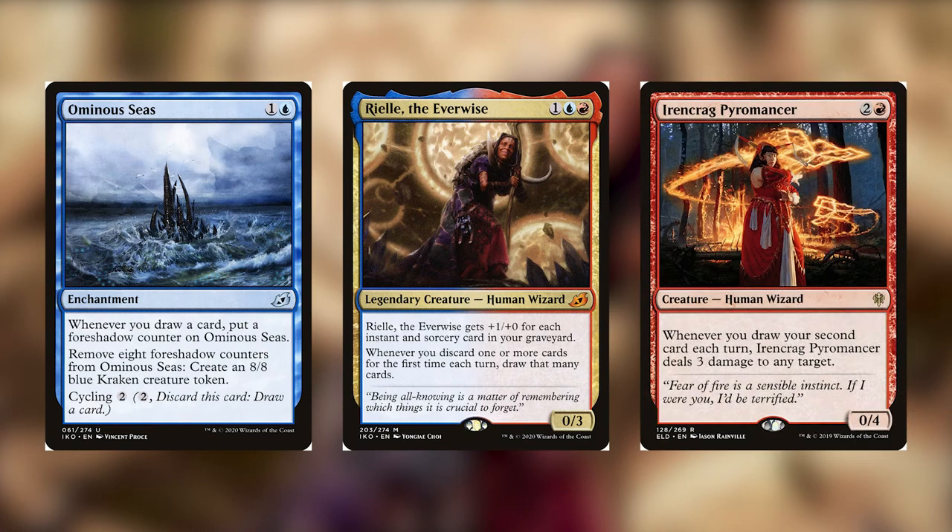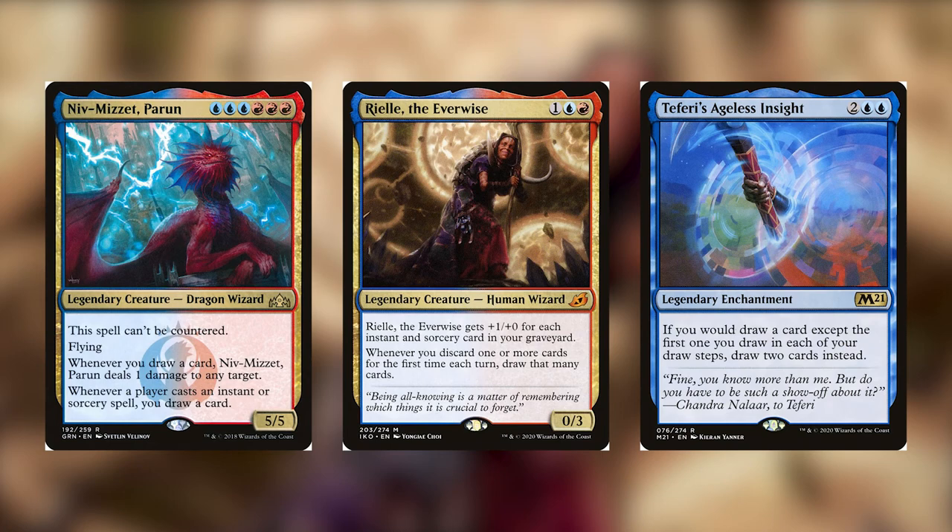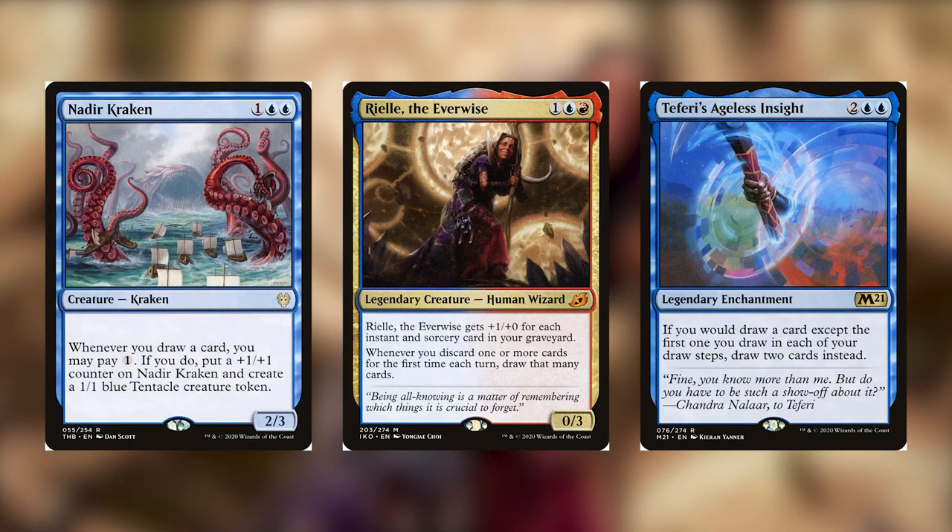Ironcrag Pyromancer will deal three damage to any target basically every single turn and maybe your opponent's turn. Niv-Mizzet Parun will ping something for one every time you draw a card, and will draw you a card whenever you cast an instant or sorcery. Remember, Riel doesn't just care about discarding — she also cares a little bit about instants and sorceries. We have Teferi's Ageless Insight, which will double all your draws. And we have Nadir Kraken, which will allow you to put counters on it and create tokens for every time you draw if you pay mana.